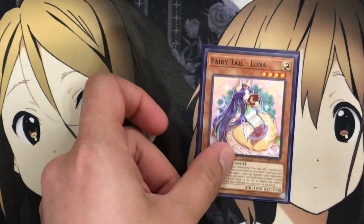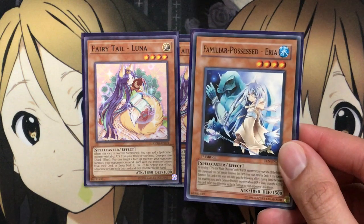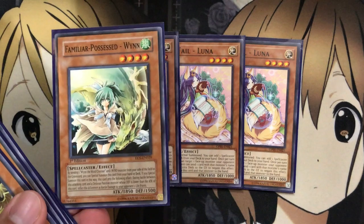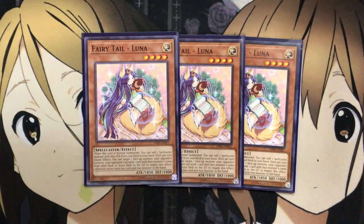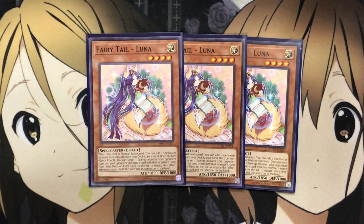For some added support, I'm also running three Fairy Tail Luna. When this card is normal summoned, you can add one spellcaster monster with 1850 ATK from your deck to your hand. Once per turn as a quick effect, you can target one face-up monster your opponent controls; your opponent can send one card with that monster's name from their deck or extra deck to the graveyard to negate this effect, otherwise both cards return to the hand. The fact that it searches any monster with 1850 ATK means you can search any of the Familiar-Possessed monsters, and if Luna gets bounced back you can summon it again for another search.